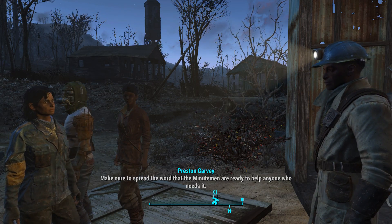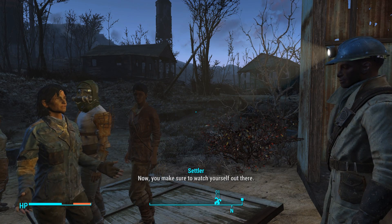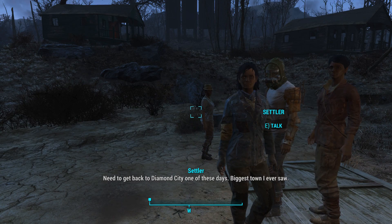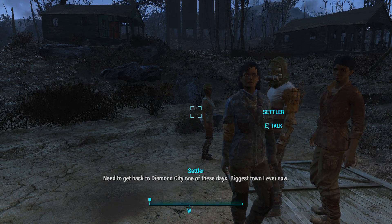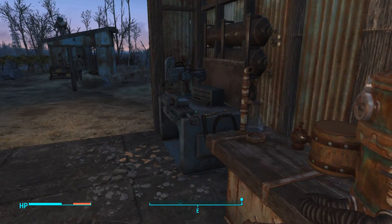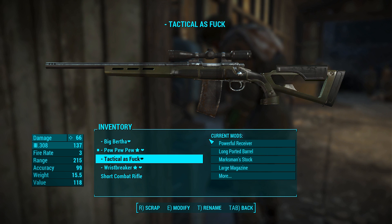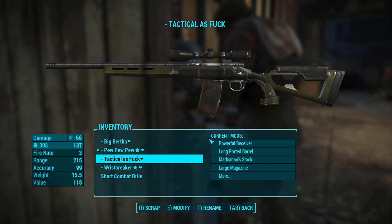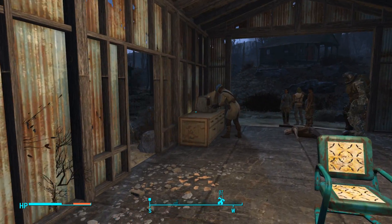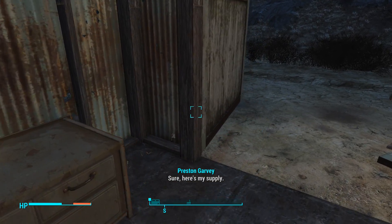Make sure to spread the word that the Minutemen are ready to help anyone who needs it. Need to get back to Diamond City one of these days - biggest town I ever saw. Just blinding people with his mining hat as he stares them down - what a jerk. So the weapon's workbench - we have just the combat rifle. I guess this is a good opportunity. Now Preston has most of the loot on him anyway. Professor Goodfields is not your toy - he's my toy.